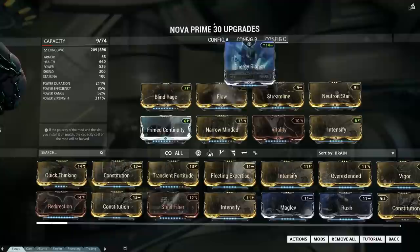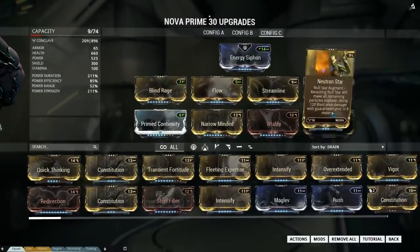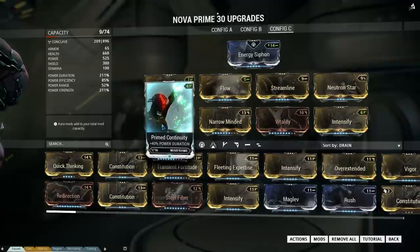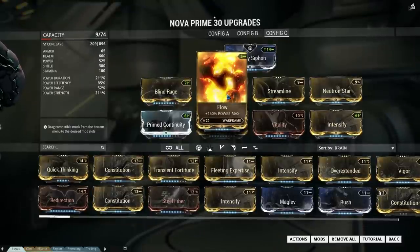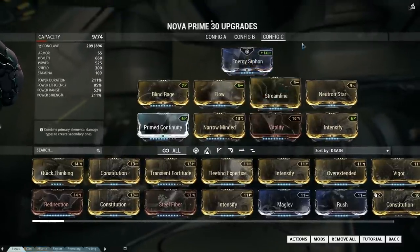On the left hand side you can see that power duration and power strength are the stats I focused on. With power strength you get more damage from your Null Stars, and with power duration you get more Null Stars. The more Null Stars, the bigger the blast when you use Neutron Star.